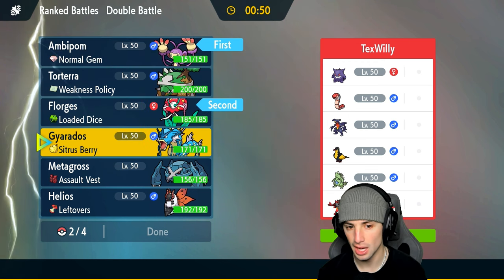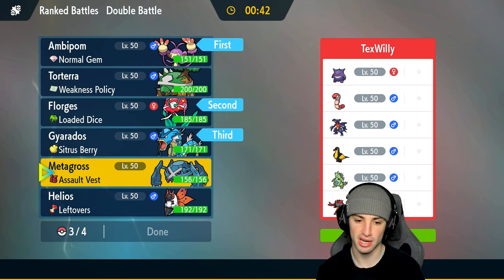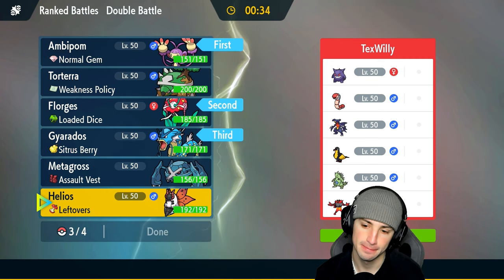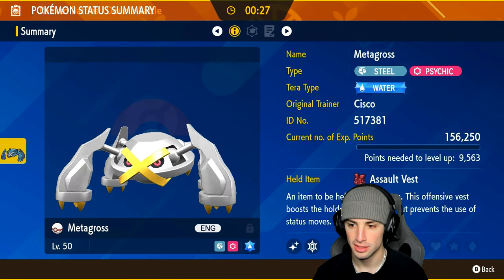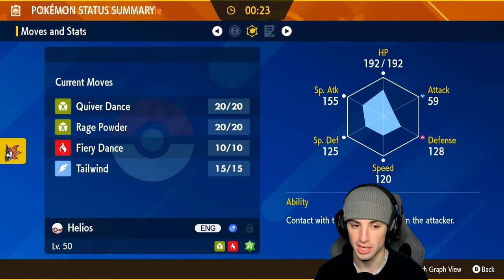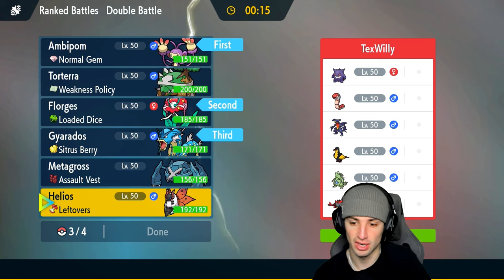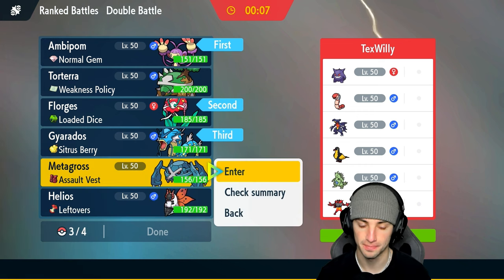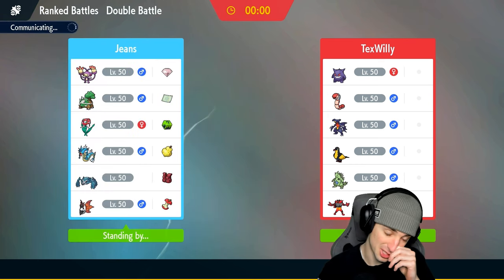They could Intimidate me turn one which could be annoying, so I might want to swap into Gyarados. But faking out and getting that item turn one could be good. I'm going Gyarados in the back and either Metagross or Volcarona. They've got Rock types and Ground types, so what Tera types do I want? Metagross and Volcarona have Water and Grass — both actually really good here. I think I'm going to go Volcarona.